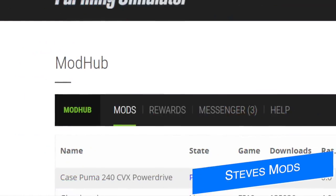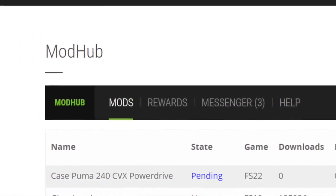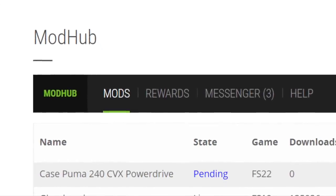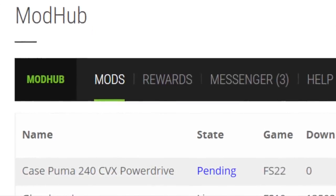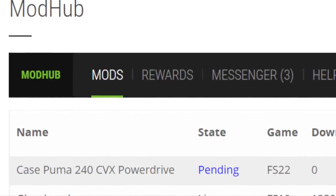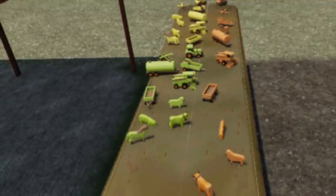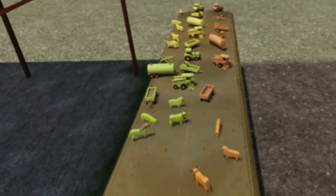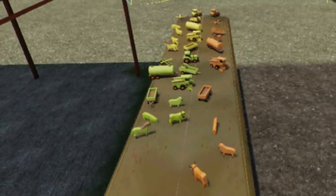Massey Ferguson isn't the only one with mods at Giants — Steve's Mods has resubmitted his Case Fuma 240 CBX Power Drive for all platforms. We've been talking about this for what seems like years because of the rules in Farming Simulator 19, so it's great to see it back with Giants. He's also made a few collectibles displayed in a single stack, and says that finding the collectibles on his new map is going to be a little bit easier than on other maps — shown with everything on one table. If you want some extra cash, this is an easy way for sure.